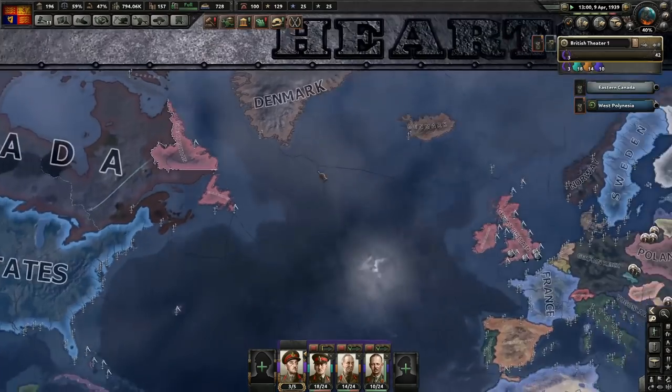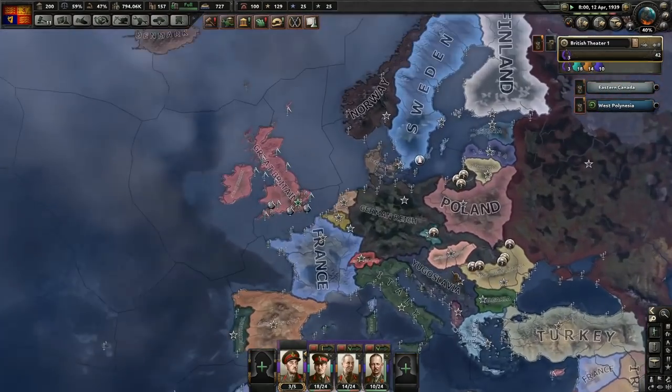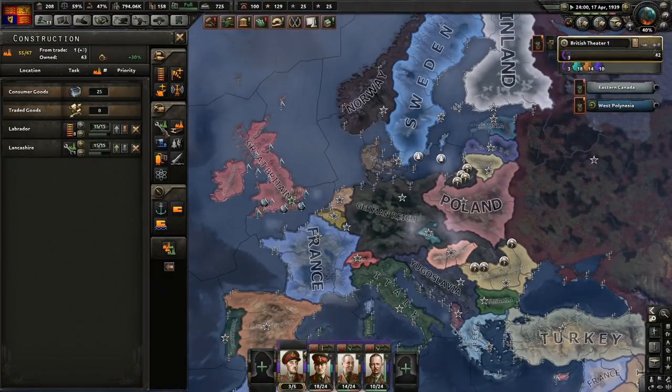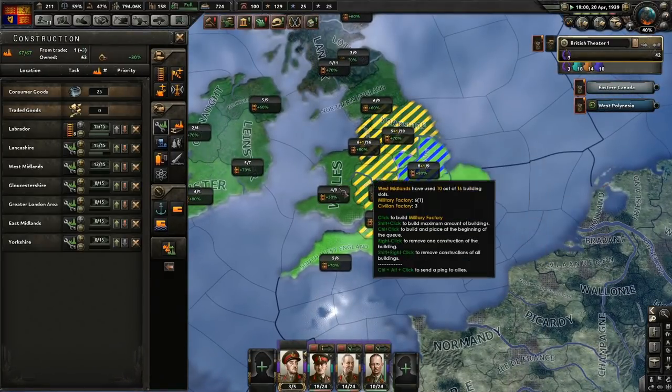German Reich has claimed Memel - I think they must have got it as well, they did indeed. But France is currently naval being over there. Romania is falling now. Let's go ahead and research the Crusader and just continue to build up some more military factories.